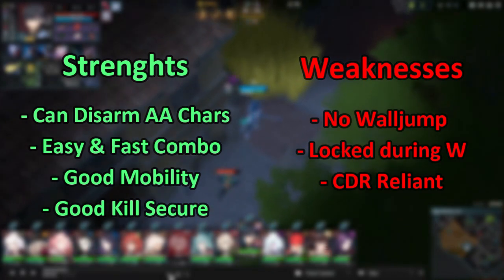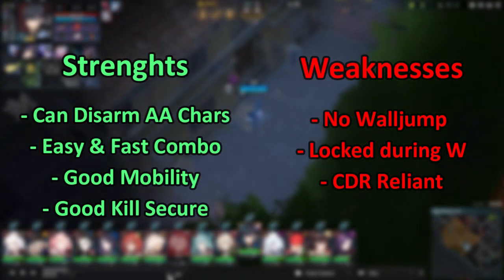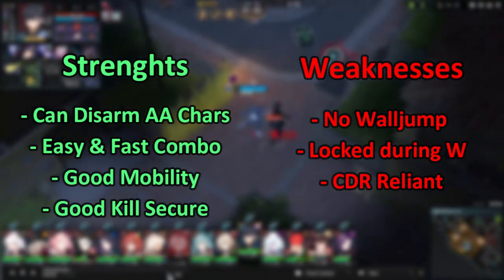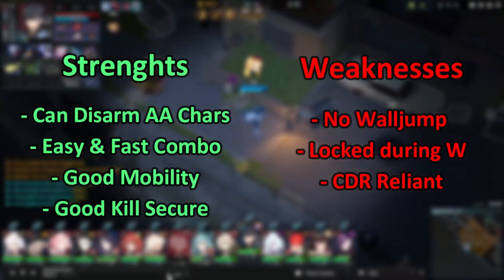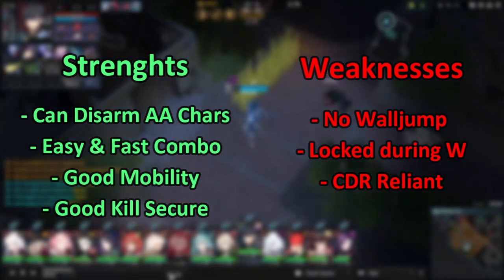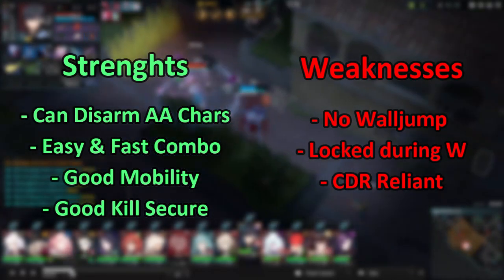Now looking at some of his weaknesses: Yuki cannot hop walls, one of the biggest things that gets abused against him. Additionally, he's animation locked during W, which can get cancelled if interrupted by any CC, and that way he would not have any cufflinks to use the rest of his empowered abilities. Furthermore, he's also very reliant on CDR, at least when playing him in the Souls game mode, making him need specific transitions and itemization in order to make him work.